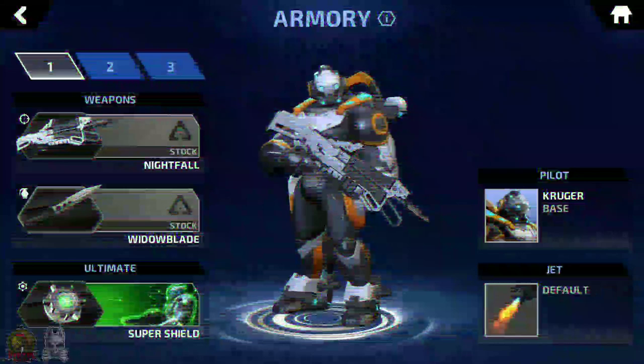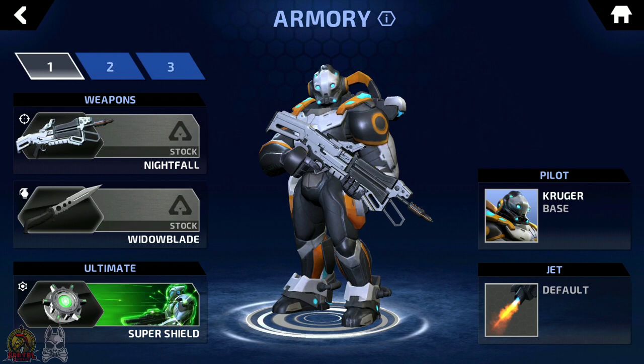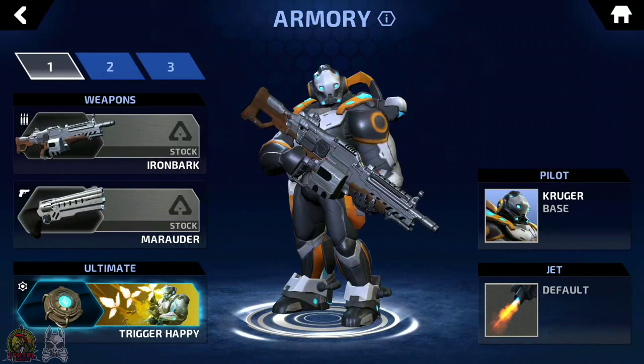Medieval Loadouts takes you back to simpler times, giving you only a knife, a crossbow, and a shield — well, okay, the crossbow is the Nightfall, and it is a Super Shield. Maybe you'll be lucky and get six kills within three seconds of each other? Finally, Rambo Loadouts allows you to channel your inner Stallone by giving you the Ironbark, the Marauder, and the Trigger Happy Ultimate, so that you can spray and pray the arena whilst screaming at the top of your lungs.